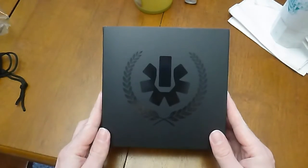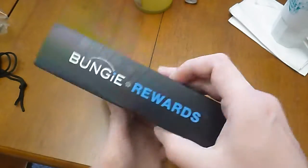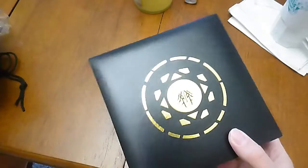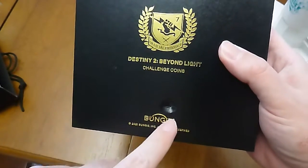We can see there's the Bungie logo. Got the back of what we saw. Beyond Light Coins, but it was damaged before I even got the damn thing. Bungie rewards, baby. And if we open it — nice, leathery packaging again. Man, someone really jacked up my box.